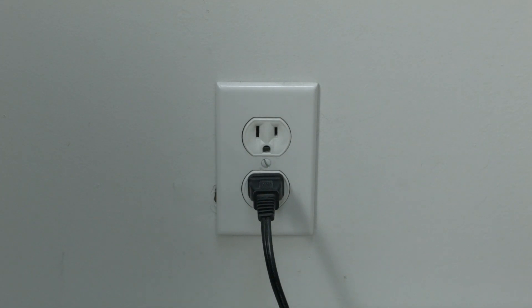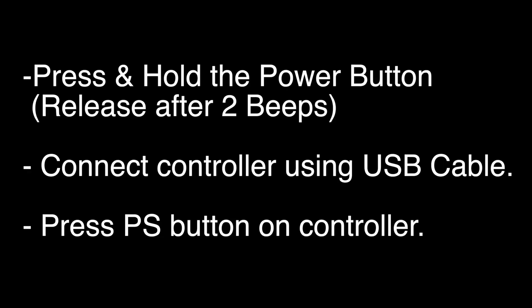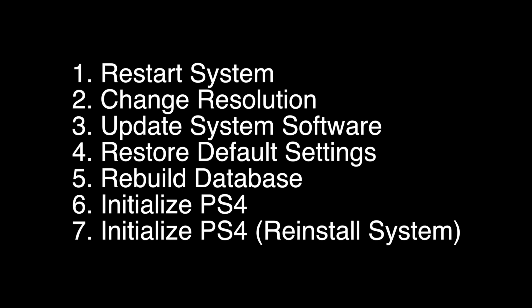If not, do the following: press and hold the power button down and hold it until you hear two beeps. Then release the power button, plug in the controller using a USB cable, and press the PS button. When a menu comes up that looks something like this, you want to select option number 5, Rebuild Database.